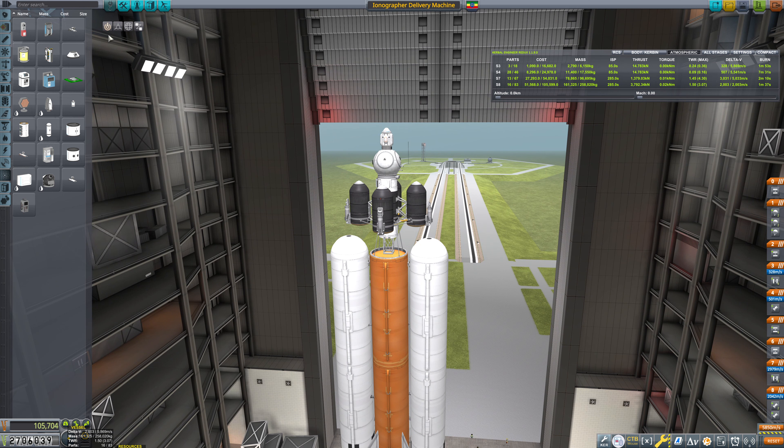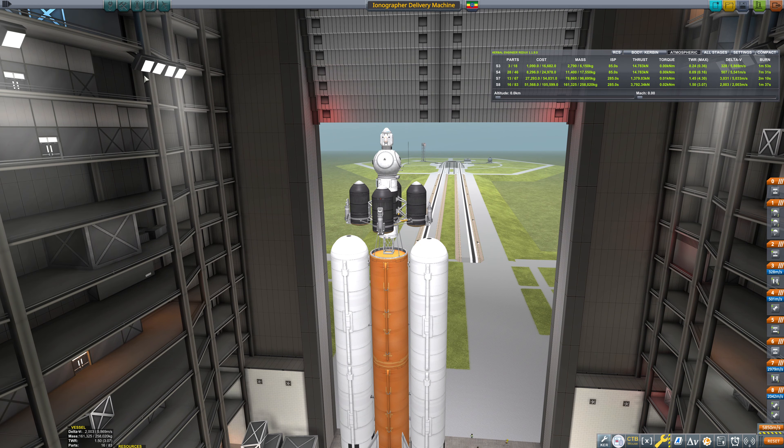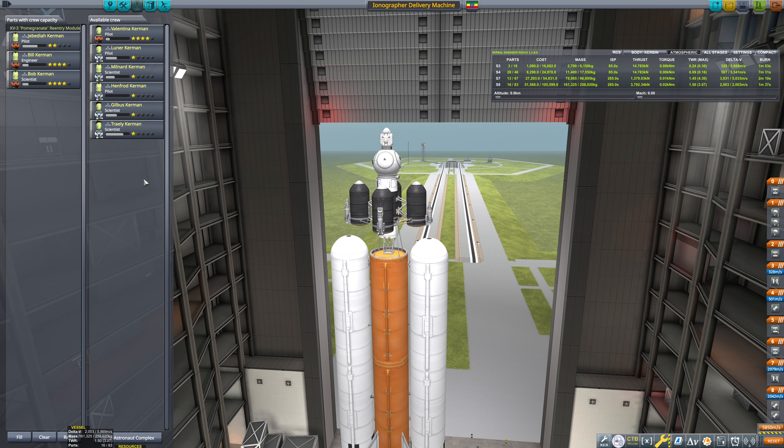So we're going to put in a particular crew. Valentina has a lot more XP than Jeb does. So we're going to ditch Bill and Bob for right now. Actually, Bill's our only engineer. We could bring a second scientist though — we don't need an engineer for this mission. Gilbis, you're it. So we'll save this and we'll go ahead and launch.